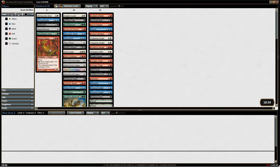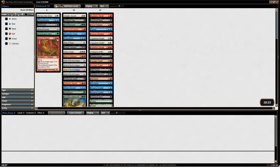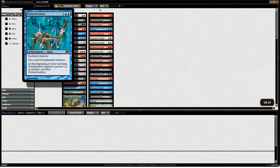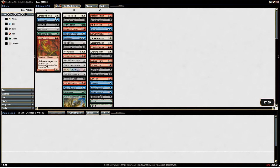We've got Shivan Dragon. It's a 5/5 with pumpable power, flyer for 6 — that doesn't seem bad. We've got the Scavenging Ooze, the Ratchet Bomb, the Nightmare — which is meh. It works in mono-black. And Bone Scythe Sliver. Now we don't have any other slivers really, so he is definitely a no.